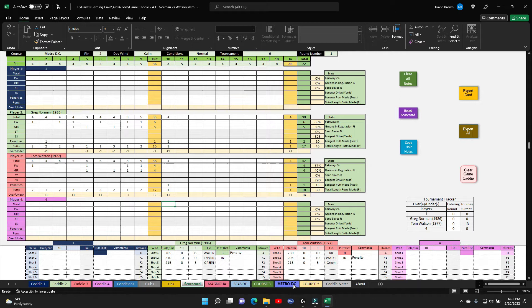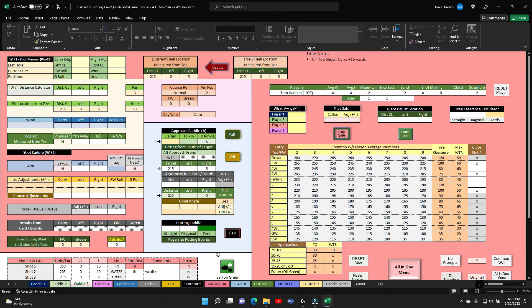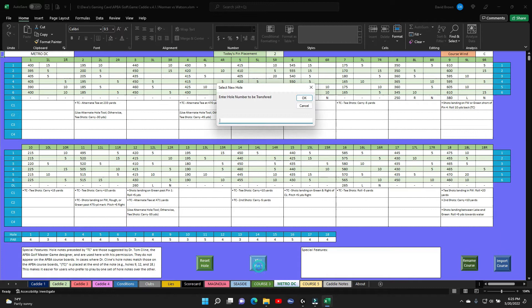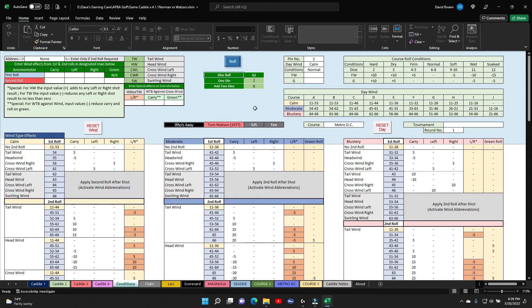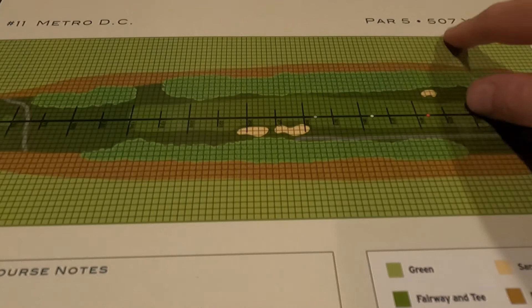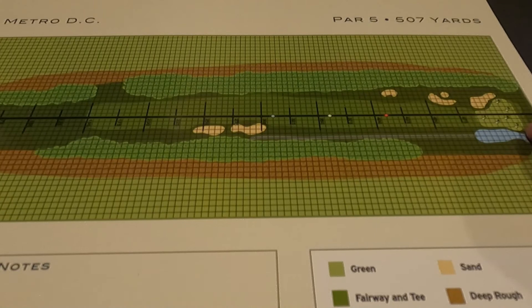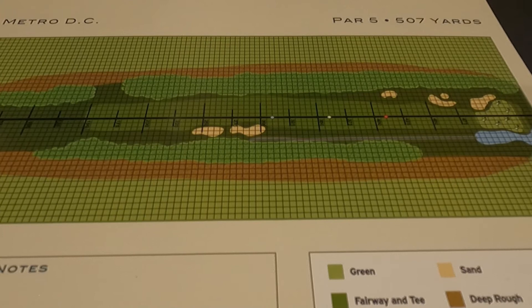Moving on to hole 11. Both players have already used their bounce-backs. Resetting and transferring to hole 11. Wind is 62, a possible tail wind. Hole 11 is a par 5, 507 yards — a straight shot with a little more room on the left side. Pin is on the right, with some water over there. Going to need drivers on this hole.